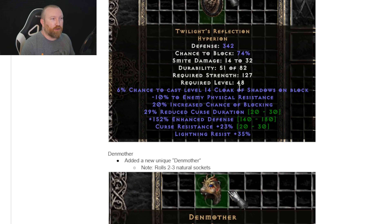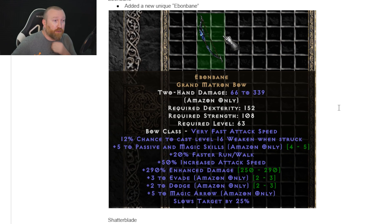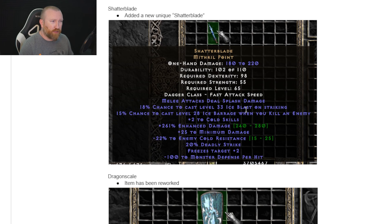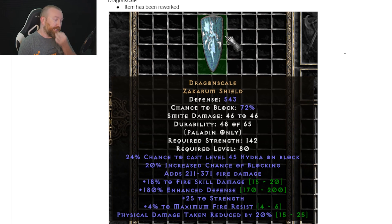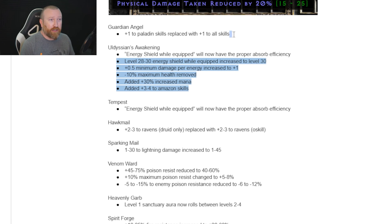There are some new items. Titan's Grip race skin has enhanced damage up to 100, maximum Deadly Strike, and it gives both max Deadly Strike and Deadly Strike — it's a bit weird. There's Den Mother, which allows you to summon two additional Grizzlies for a total of four, but you can't summon wolves — a big trade-off. Evan Blade looks like a really good Grand Matron Bow with magic arrow, dodge, fade, enhanced damage, and passive and magic skills. Shatter Blade is a melee-oriented weapon with ice blast, ice barrage, and cold damage. Dragon Scale has level 45 Hydra on block, though blocking procs aren't that great in this game.